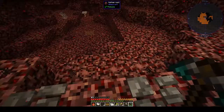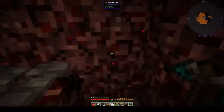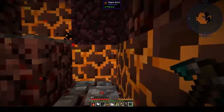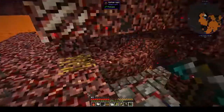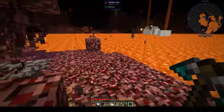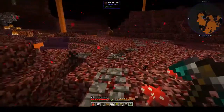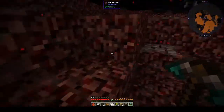Instead of following the yellow brick road we're just following the brick road. As you can see, we generated under a lava lake — it wasn't fun, especially trying to get out. Yeah, not fun. And then we can go up here — this leads towards... what did I use this for? I needed something.